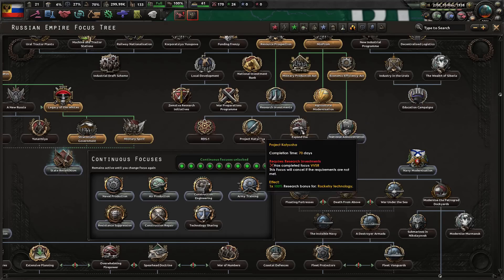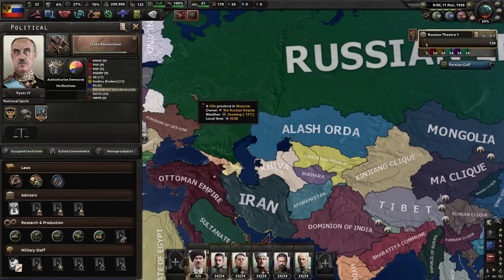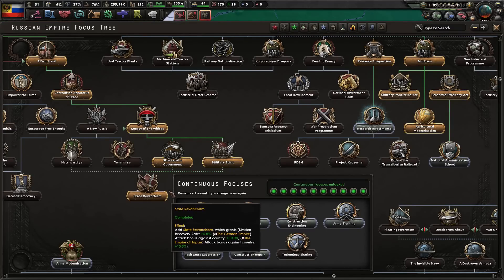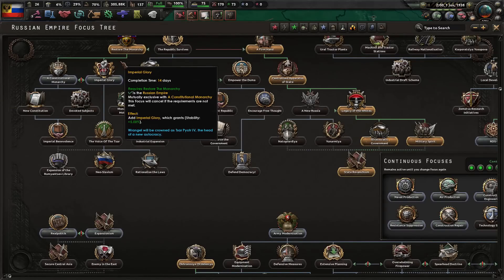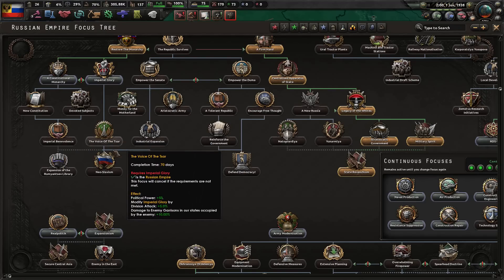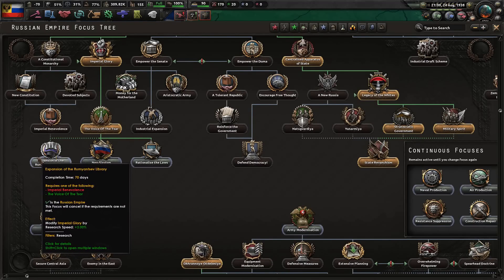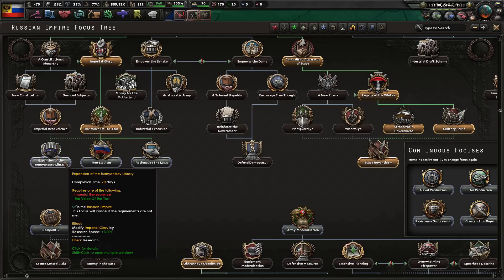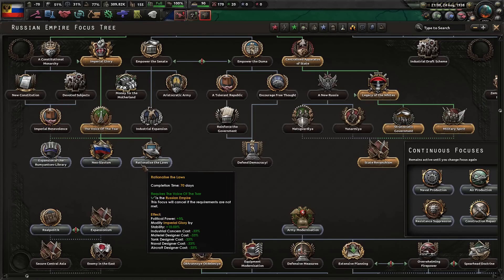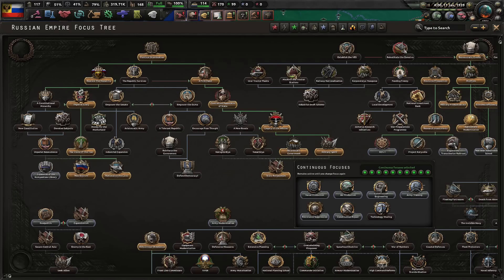Right after choosing Imperial Glory, you can also research 'Expansionism' and 'Research Investments' to get one more research slot — a great option. By 1938 you'll have researched a lot of good things through this Russian path. My next step after finishing 'State Revanchism' is 'Research Investments,' then fully researching the Imperial Glory focus tree line: just four focuses — Imperial Glory, Voice of the Tsar, Neo-Slavism, and Rationalized Laws. Skip the focus that gives no useful buffs and takes 70 days. Go with Neo-Slavism for increased compliance growth speed, and Rationalized Laws for good buffs too.